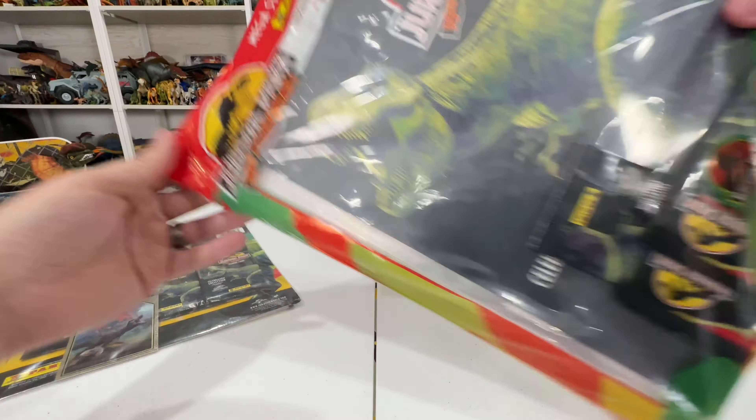It is for the Jurassic Park 30th anniversary, so you'll see that logo on everything including the box. What's really cool is it covers all six movies — Jurassic Park, Lost World, Jurassic Park 3, Jurassic World, Fallen Kingdom, and Dominion. As we open these cards there'll be movie scenes, artwork, holographic cards, and all that fun stuff you'd come to expect with collector cards.